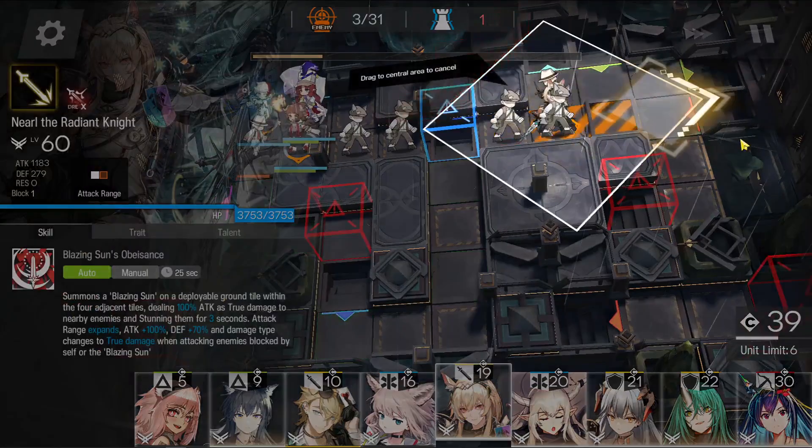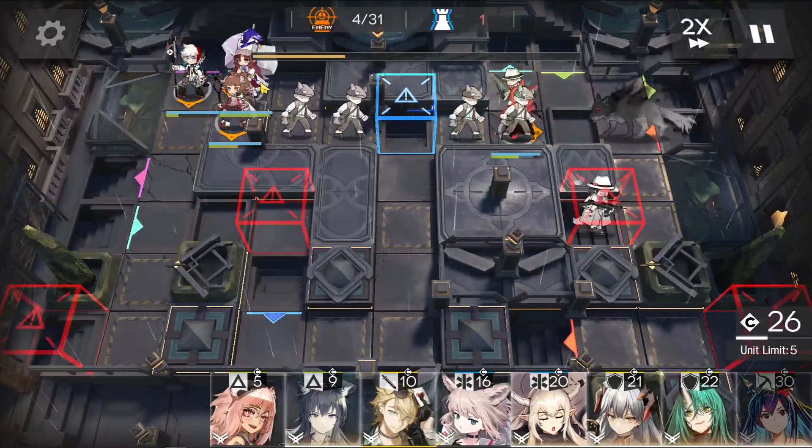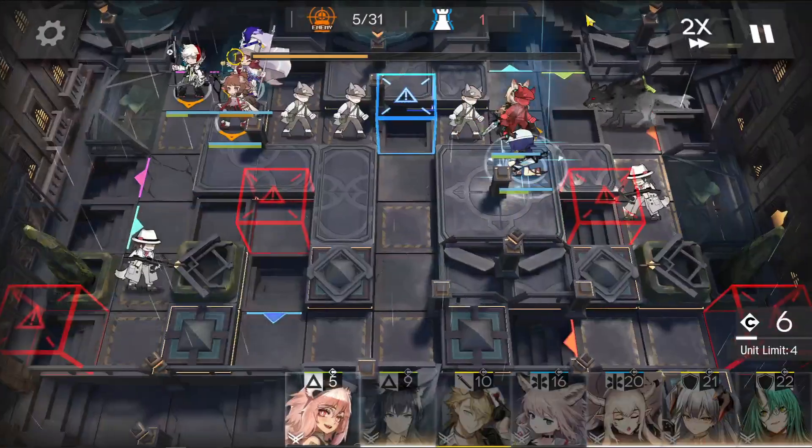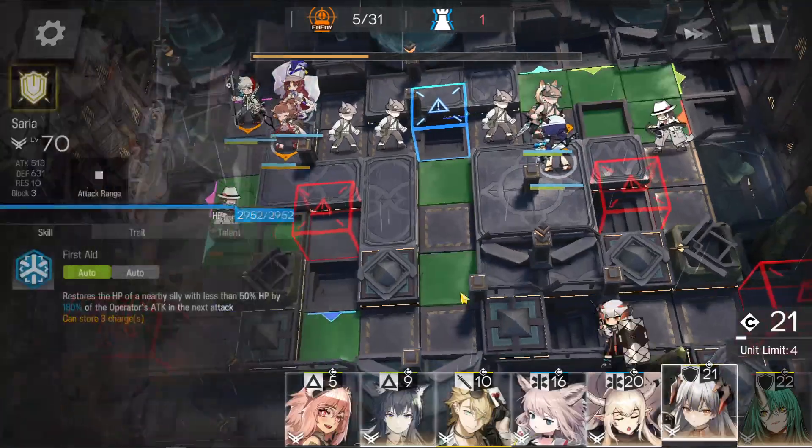Bring out NTR Knight. Activate her skill. Get Chan out, facing upwards. And as soon as possible, get Saria out.